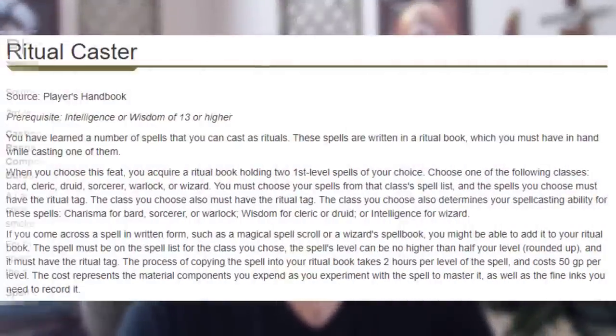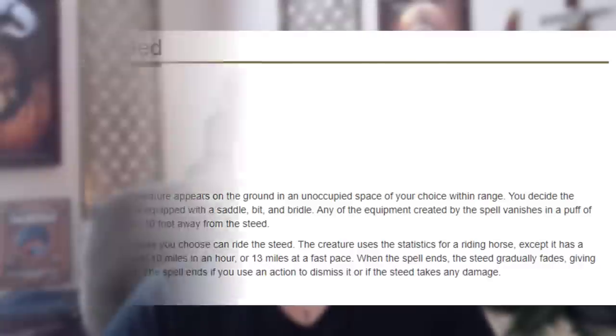Recently, I've been asked how I would do a mounted archer build. The thing about mounted archer builds is you just do a solid archer and then you get a mount. The easiest way to do that is to take the ritual caster feat and then look for phantom steed throughout your career. Once you find it, you will always have a mount that is really reliable. However, we've now given up one of our feats, so if we are a feat-heavy build, that's going to hurt.